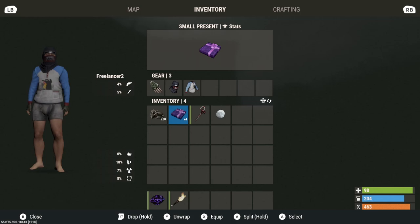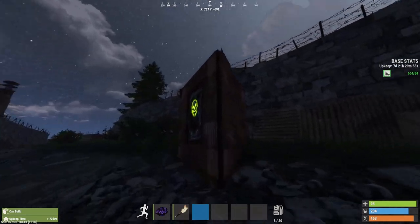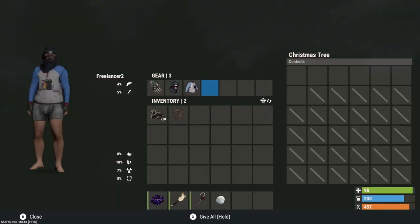If you want to upgrade, you need 10 small presents to upgrade to a medium present, or five medium presents to upgrade to a large present. What you can get from these presents ranges from a candy cane weapon to a snowball to Christmas tree decorations.